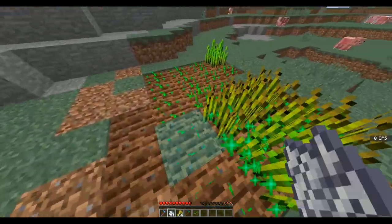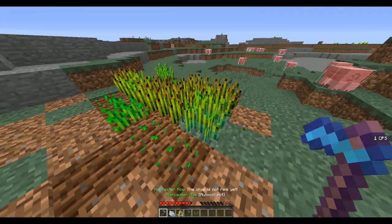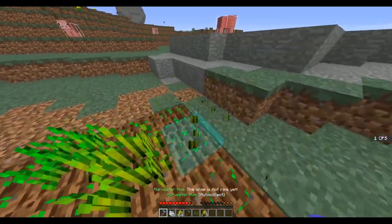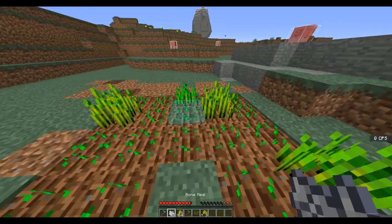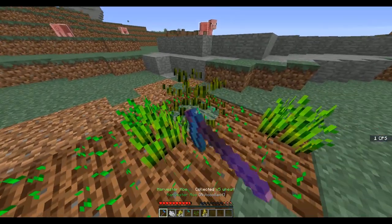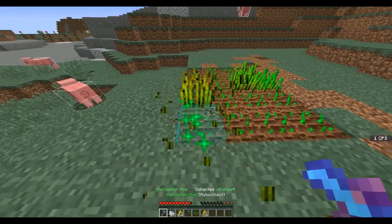So you can auto-sell, you can auto-crop and everything, which is pretty cool. If I left-click, that one's not ripe, but this one is — it's a little hard to see the difference. But when I left-click a ripe crop, you can see it collects successfully. I've been misclicking most of the time, which is my problem, but it works pretty well and everything I see has worked fine in the plugin so far.